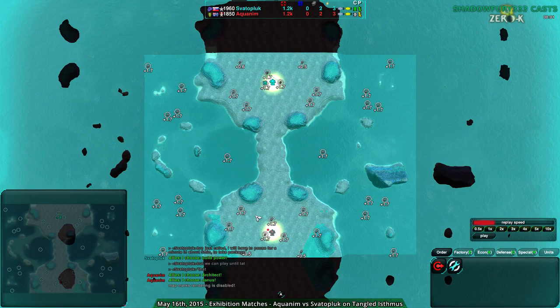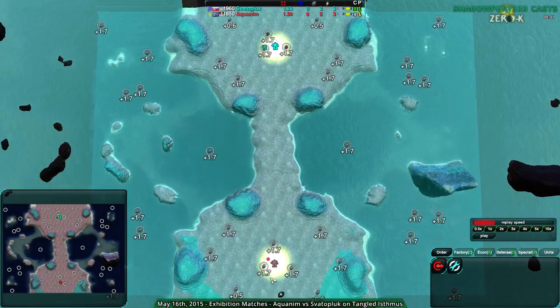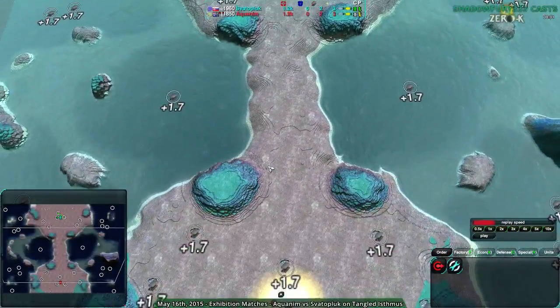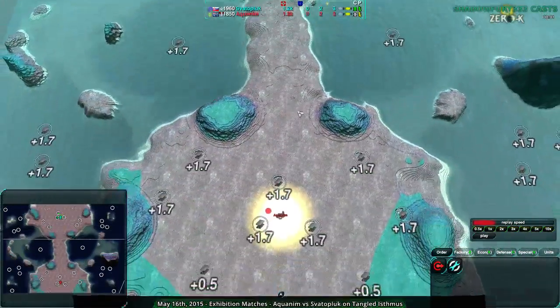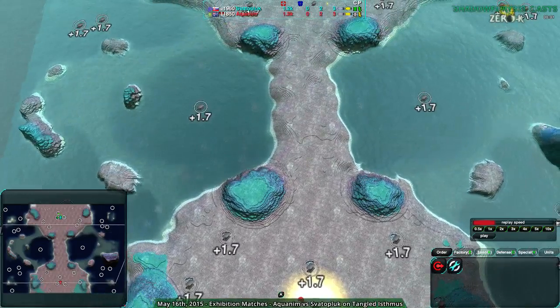Welcome back fans to another Exhibition match. This is Shed333 with a match between Svaterplug and Aquanim on Tangle Izmus, a map I haven't shown in a long time. This map is tiny. There is an Izmus — I suppose it's tangled because of all the combat that goes on in it. Typically you see light vehicle slasher rushes trying to completely destroy the opponent within the first two minutes, or use the Hovercraft or Amphib to go around the sides.